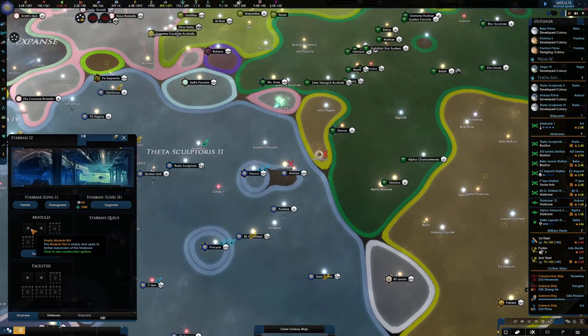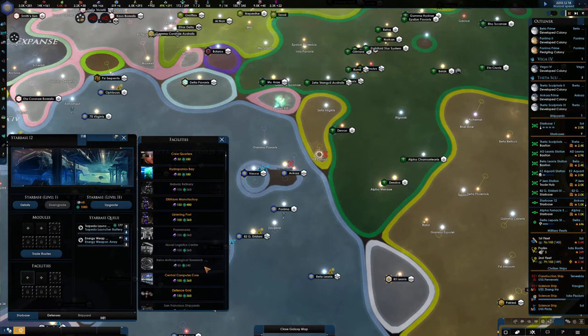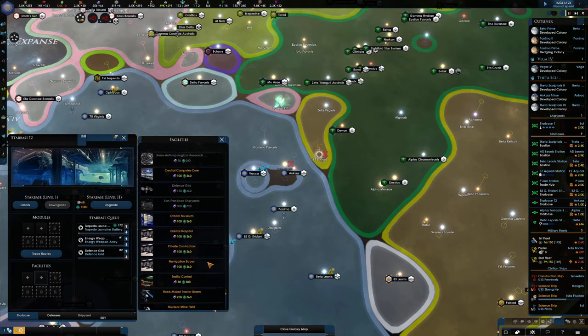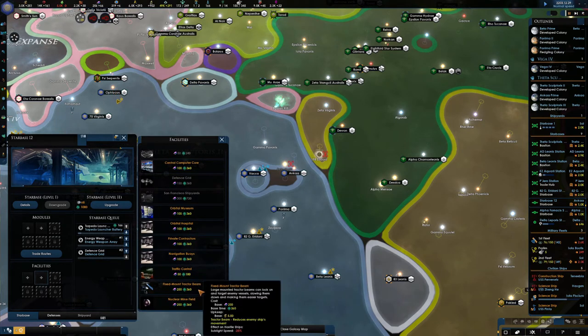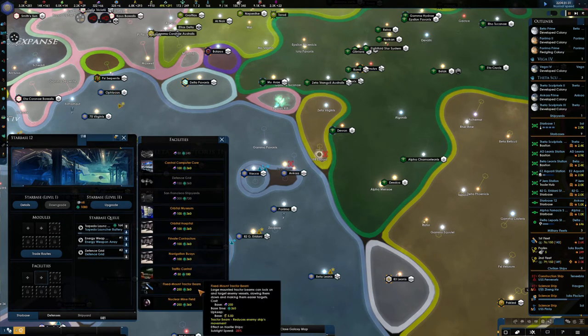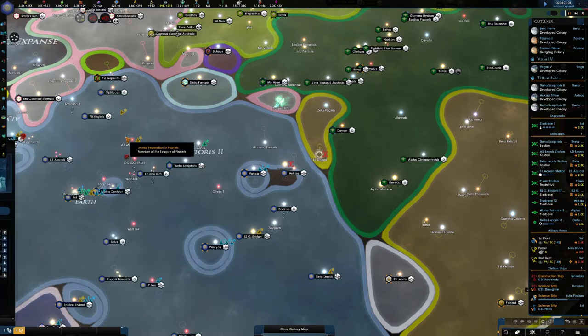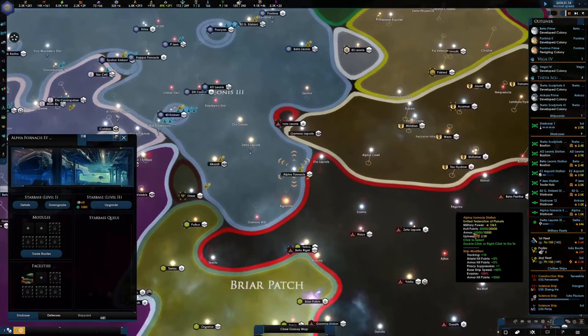You're right next to the Romulans, so straight away I'm beefing you out with defense. Defense grid - always good. I could go for the minefield or the tractor beam - let's go for the minefield. Yeah, they're claiming our system. People are getting ready for war, really.